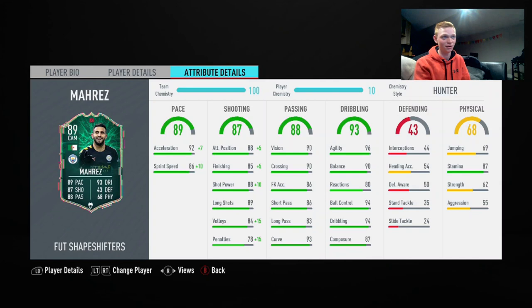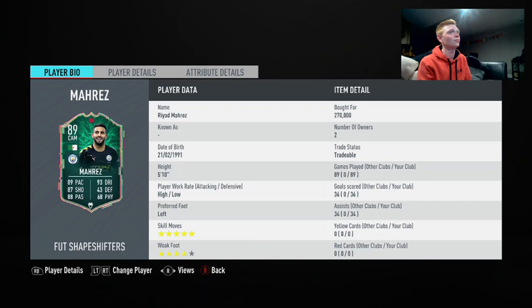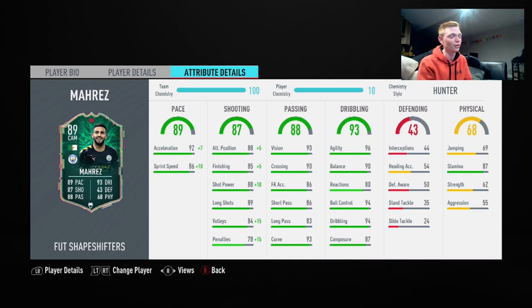Obviously, Mahrez's card is just really, really weak physically. Any center back that comes up on him and tries to dispossess him is probably going to body him off the ball — unless you do a quick turn using skill moves to get away from a defender. The only con is that 87 stamina, while good, won't last the full 90 minutes at CAM, and he's just a very weak player in terms of strength.